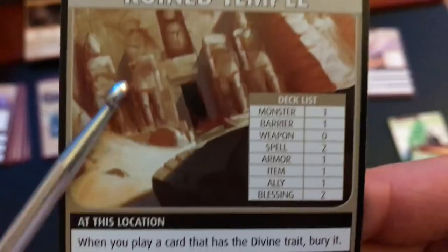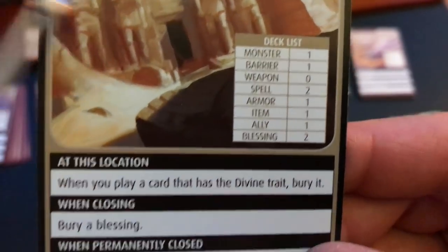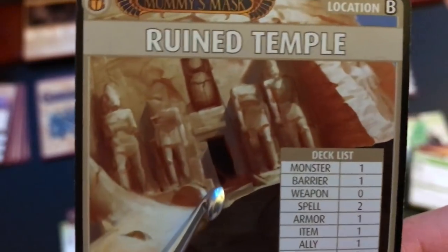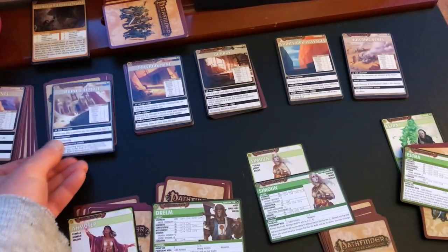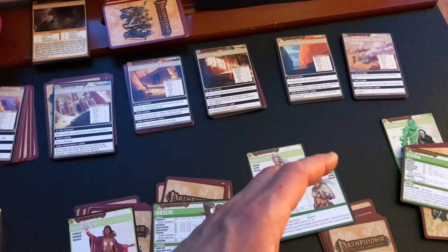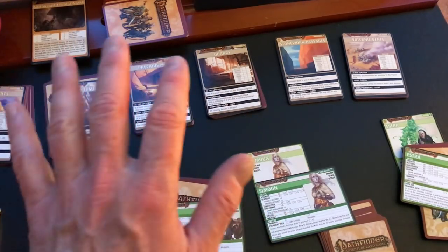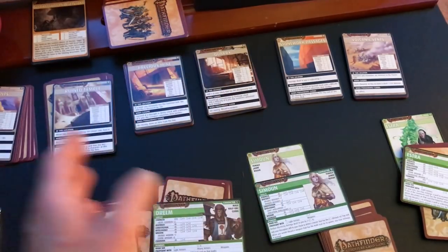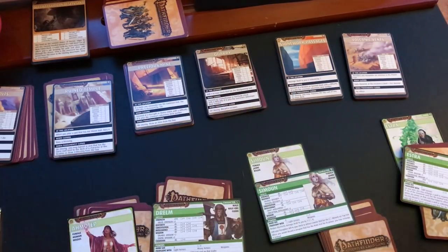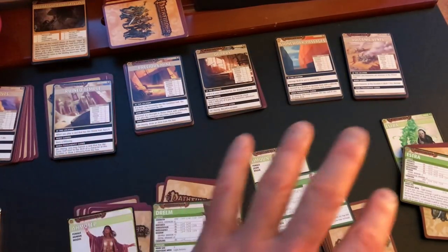At the beginning of every character's turn you need to turn over one card in the blessings deck, which is basically the passage of time. If the blessings deck runs out before you finish your task, you have lost the game. Your task is to chase down a boss monster, corner that boss monster in a location, and destroy it. The monster comes with henchmen.